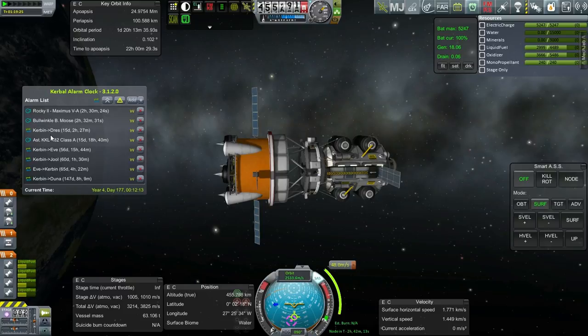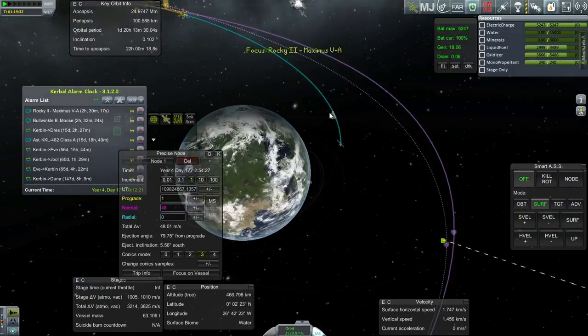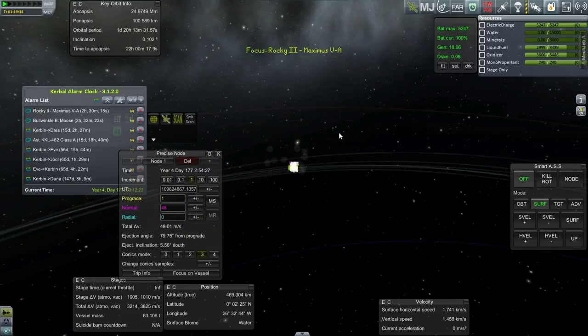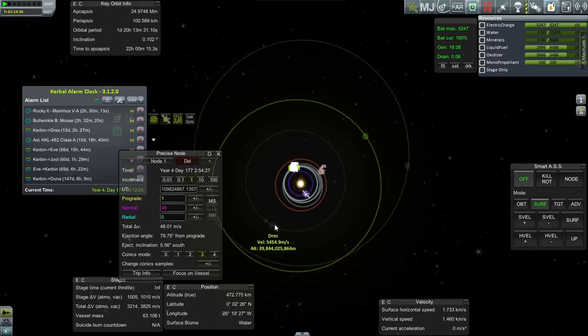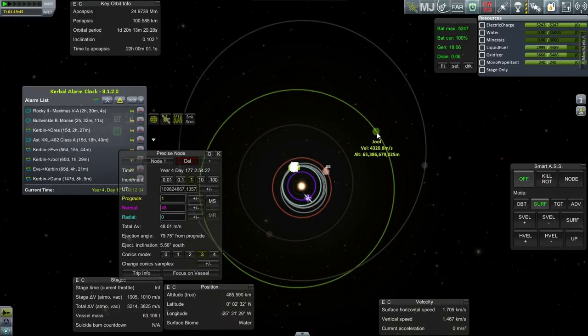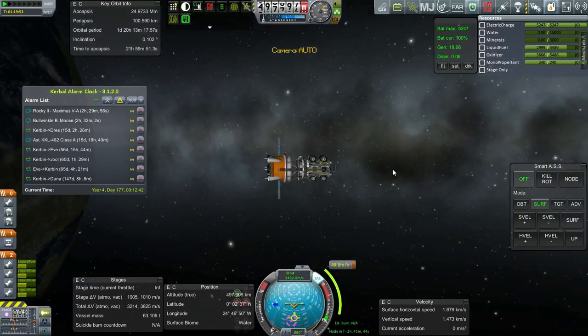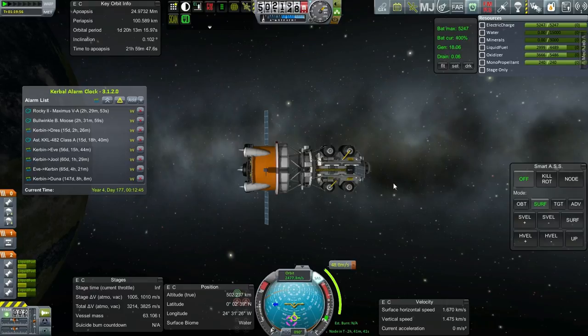I've also noticed that we can do a transfer to Drez a lot earlier than we can do Eve, Jool, and Duna. So I'm going to try and build some craft for Drez. Drez would be a good middle ground — we can potentially have stuff stop over at Drez on the way to Jool and Ilu, and refuel there, since it's sort of in the middle of the system. Instead of going straight from Kerbin to Jool and Ilu, we can have them stop over and refuel.